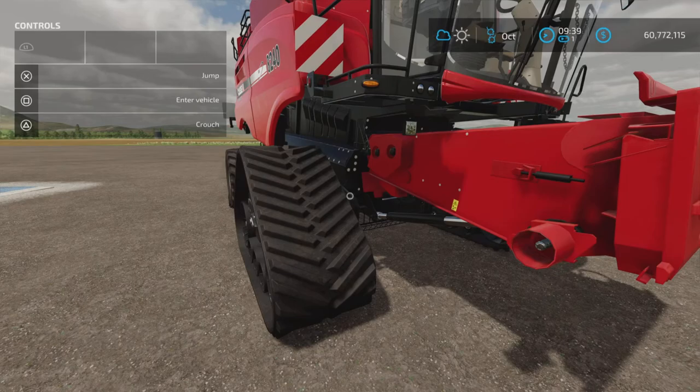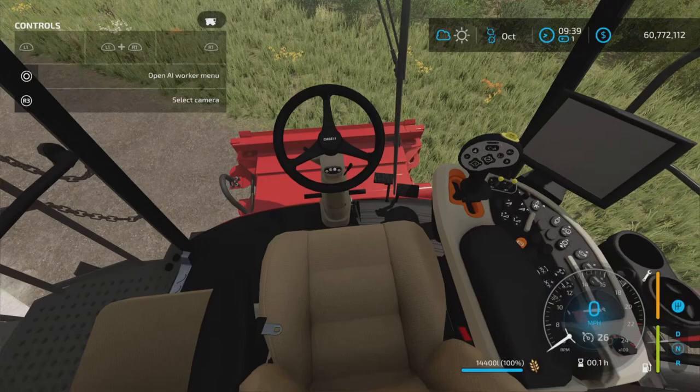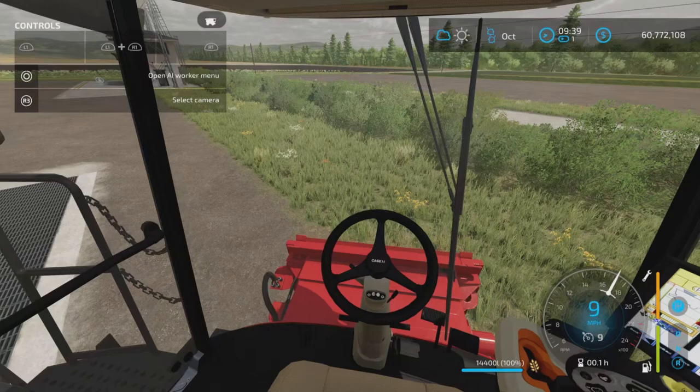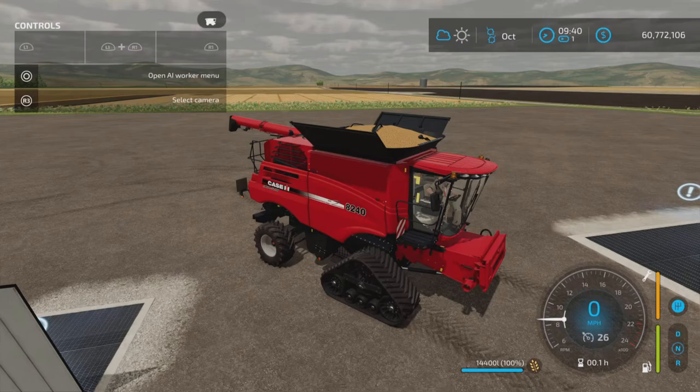I would have liked to have seen a wheel option, at least a couple of them. However, it is what it is. Let's hop in and go in cab and start it up. There we go — we have a display there. Very nice, open front, so we can see very clearly what it looks like in the front area.